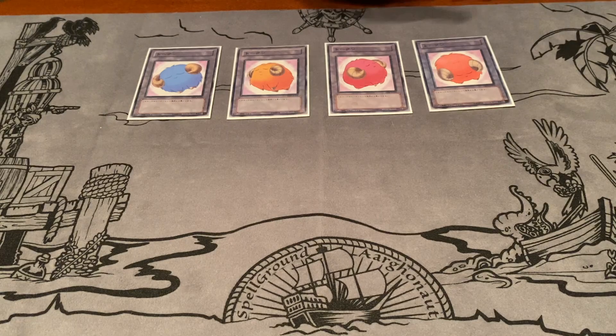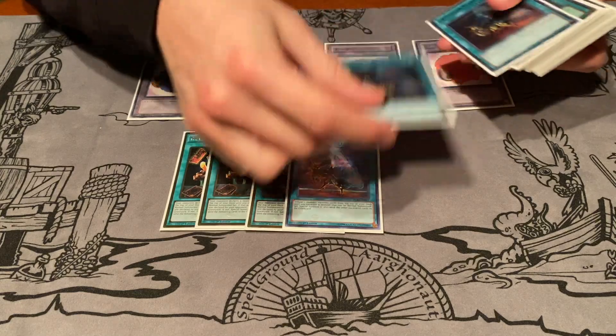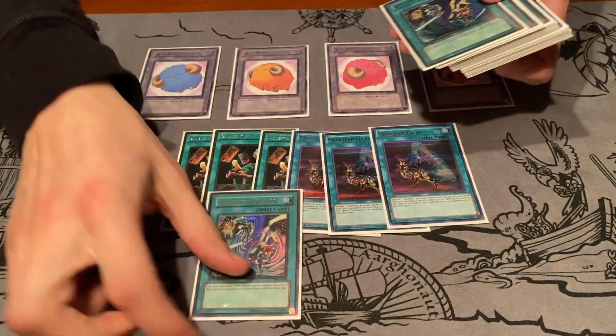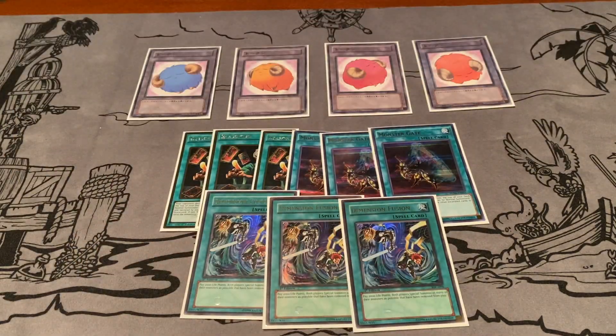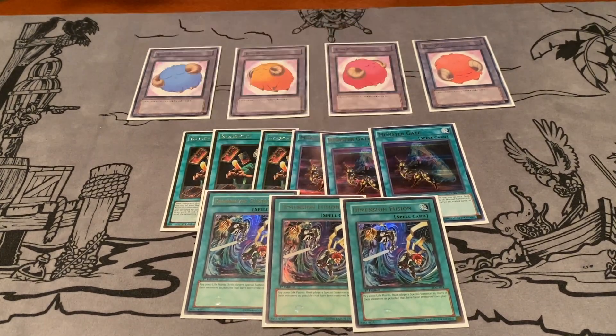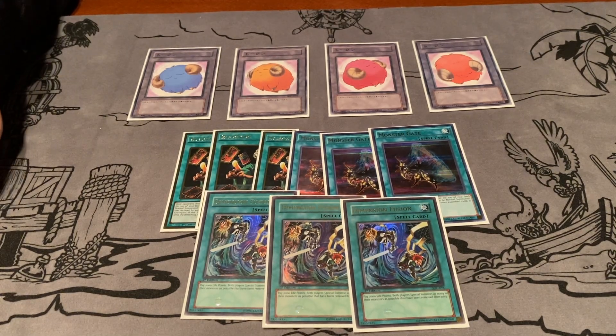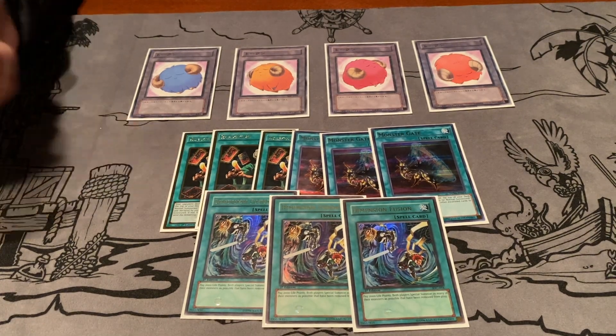Next up for the spells, we have three Reasoning, three Monster Gates, and three Dimension Fusion. This is the heart and soul of the deck — this nine-card package that lets you just grind through your deck.